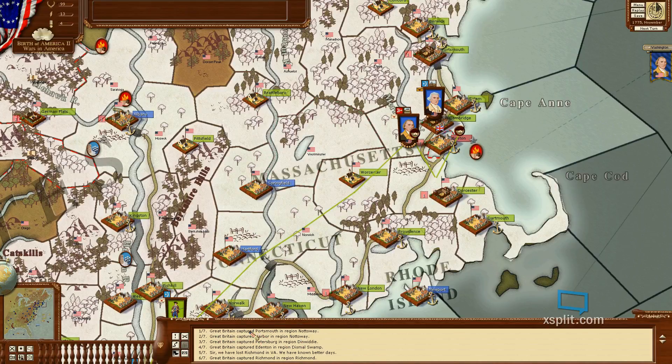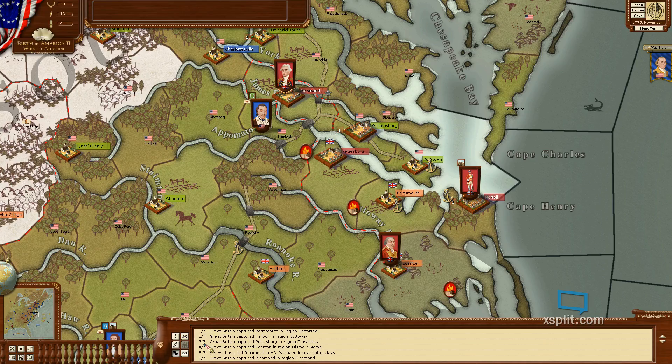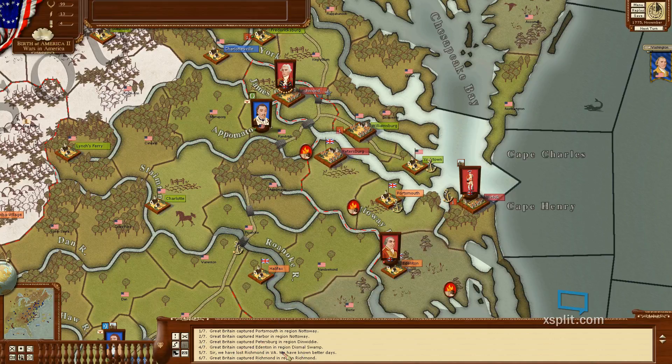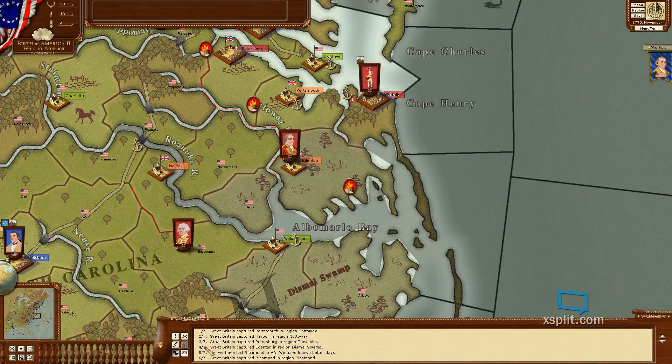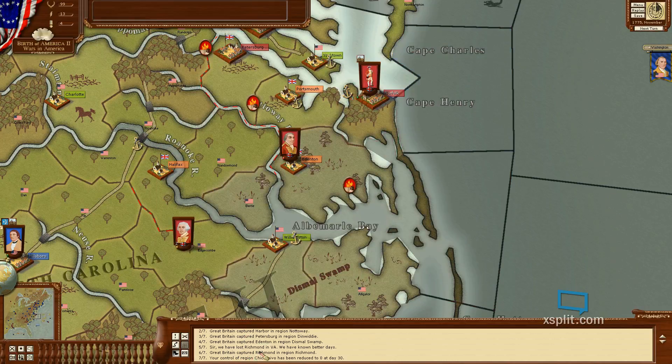Great Britain has captured Portsmouth and Nodoway. They captured the harbor. They captured Dimwitty, St. Petersburg - or Petersburg, I'm sorry. They captured Edenton and region Dismal Swamp - you can have it. We lost Richmond, Virginia. That's why we probably went down to 99, because they captured Richmond Virginia. The control of region Chickasavio has been reduced to zero at 30 days.